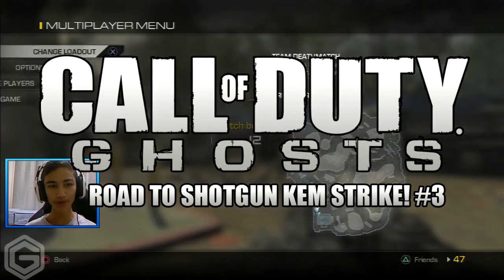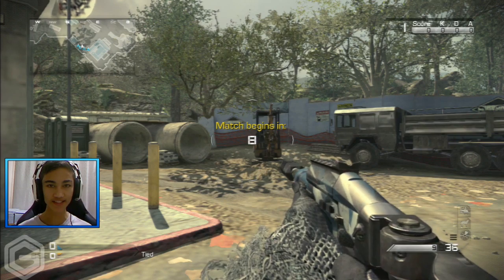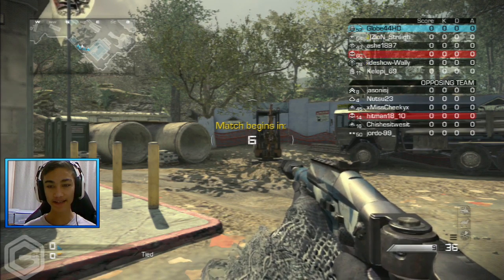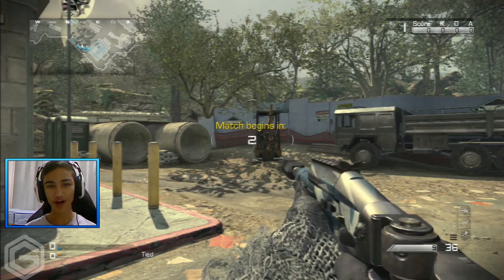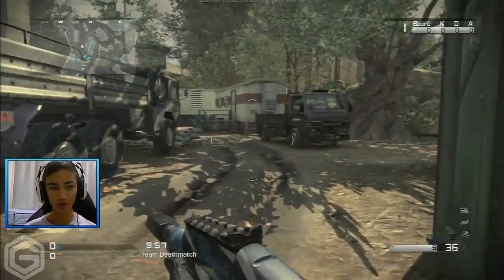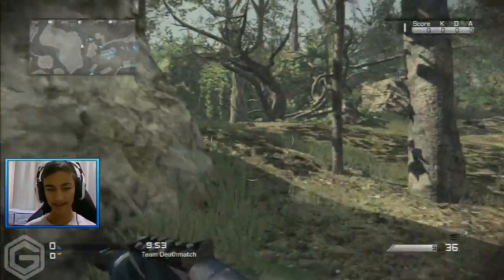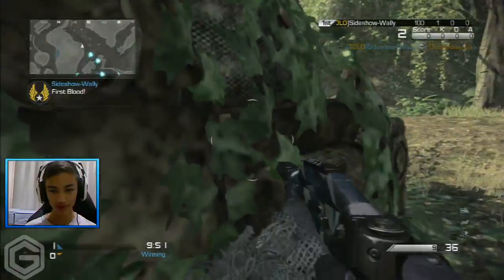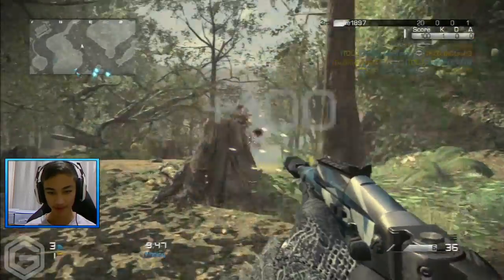What's up guys? It's Glope here and welcome back to another Shotgun Road to the Chemstrike. This is the series where I have to try to get a Chemstrike using a shotgun. A lot of you on the last video I asked for what's a good class or attachments to use on a shotgun. A lot of you replied telling me to use a Bulldog with extended mags and a muzzle brake, and you basically told me to go into close quarters range and just spray with the damn thing.